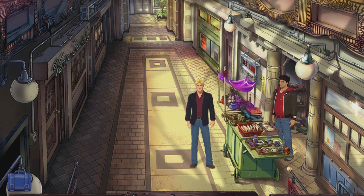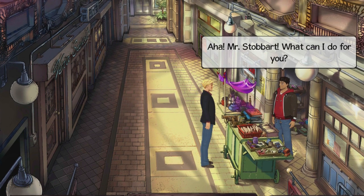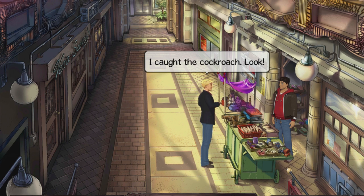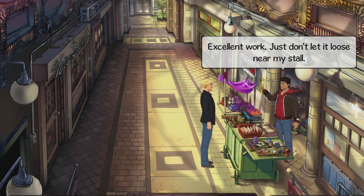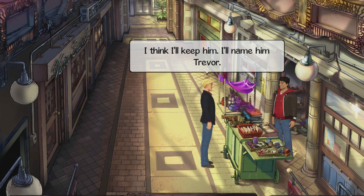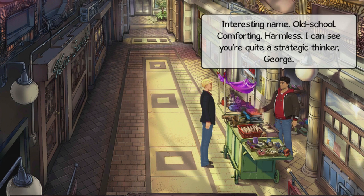That was a quick look at Broken Sword 5. This has been BlueMaximo and I will see you all next time. Also — we have the cockroach in the matchbox and we caught it. Look, isn't he a sweetie? Ah! Keep it away from me! Everybody has that sort of reaction — it's great. You can literally do that with anybody. He even has a name for it. Interesting name. Old school. Comforting. Harmless. I can see you're quite a strategic fellow, George.